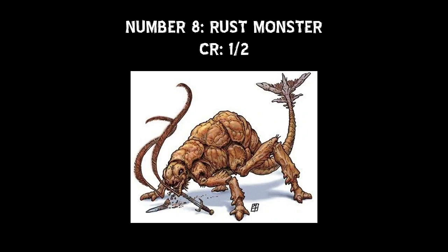Non-magical ammunition made of metal that hits the Rust Monster is destroyed after it deals its damage. With metal armor or shields, the Rust Monster reduces the AC bonus of armor whenever it touches it. If the armor is reduced to an armor class of 10, or a metal shield drops to a +0 armor class bonus, they are also destroyed.